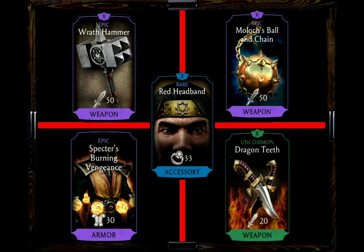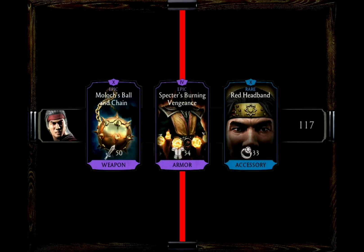When it comes to my favorite loadout, I would go for Moloch's Ball and Chain, Specter's Burning Vengeance, and the red headband. This way Liu Kang will have unblockable chance on basics and on special attacks, can set opponents on fire when blocking, has extra power generation boost, and has a chance for free special 2s and lethal blows. What do you want more from this character?